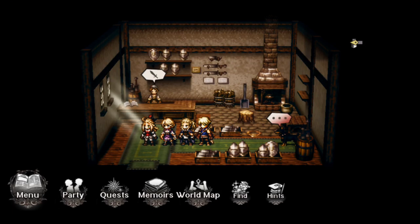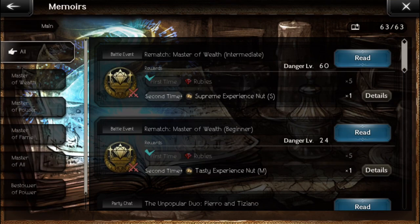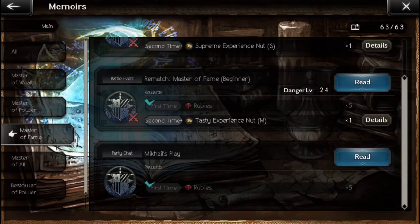So with all that said, let's just get right into it. When you go into your memoir screen, there have been a lot of memoirs added recently in the last couple patches. A few weeks ago they added the refights — beginner versions of the final bosses of each of the original master stories: Master of Fame, Master of Wealth, and Master of Power. Upon the first clear of these refights you got 5 rubies each, and then every single reclear after that would give you a nut for EXP. However, this EXP nut only gave you 50k EXP, making the fight realistically not worth it unless you were using a macro, an auto-clicker, or some kind of program to automatically do the fights over and over. Otherwise, the kate farming method still blew this way out of the water.